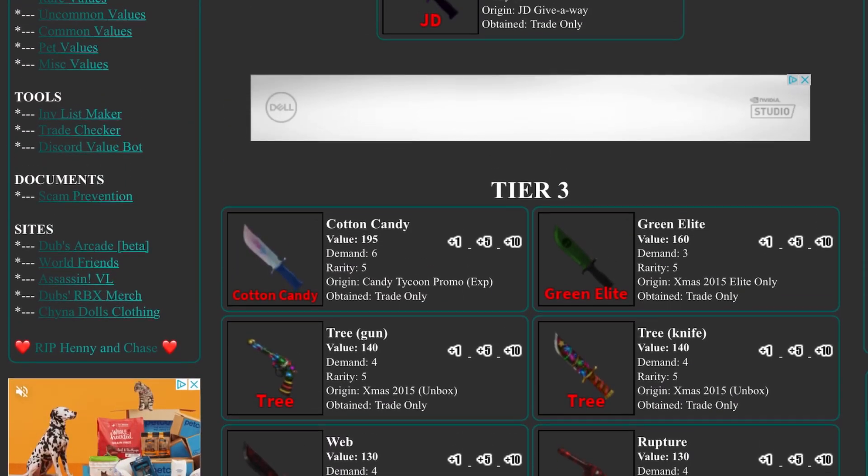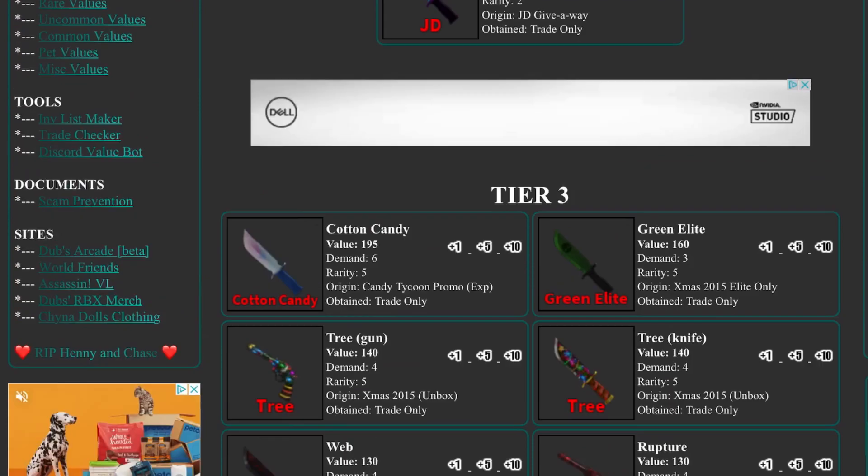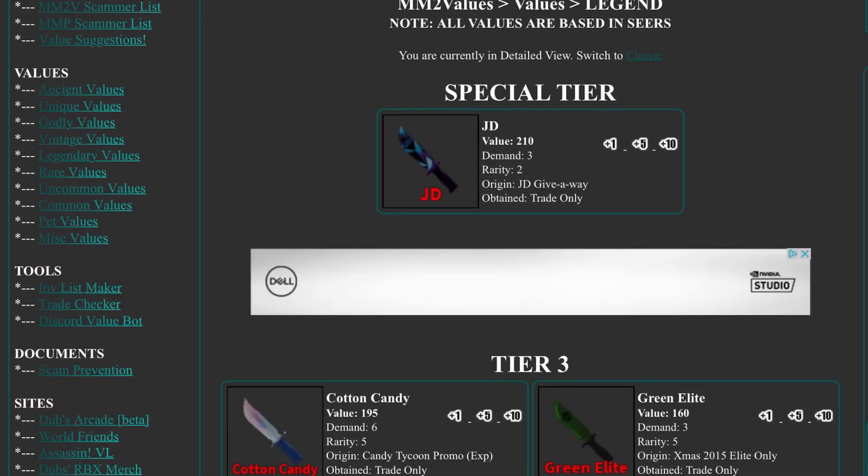Now let's go to Legendaries. Legendaries seem to be mostly the same, except Cotton Candy rose by 10 or 15. This is Postcard Ace — JD dropped to 210 value, with only three in the demands and two in the rarities, which is kind of sad.